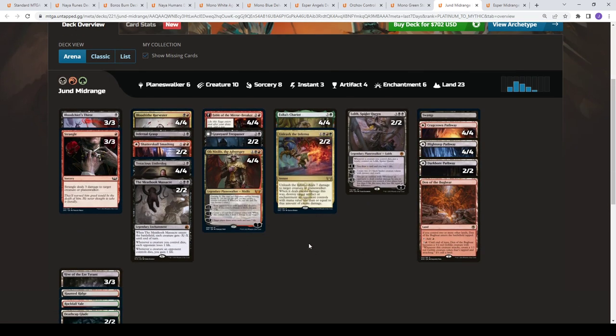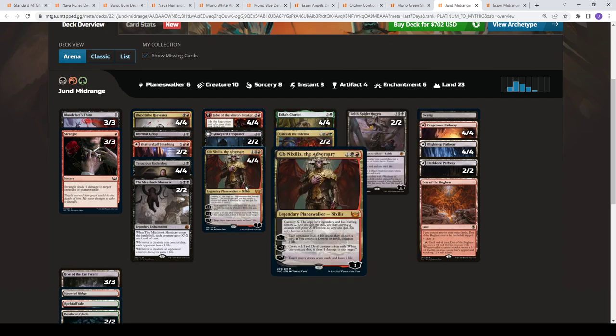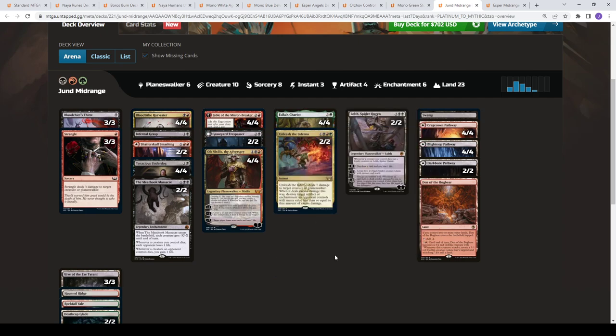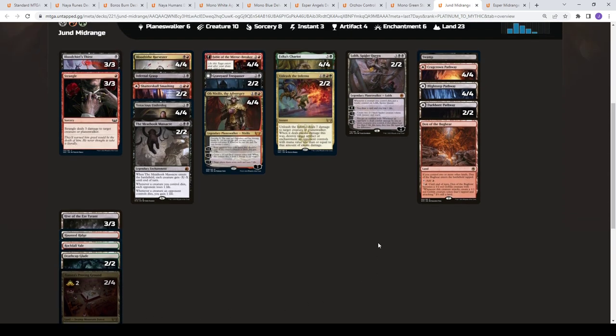And then we got Jund Midrange at 58% win rate. This is kind of a Rakdos splash with Esika's Chariot and Unleash the Inferno. You can copy the non-legendary copies of Ob Nixilis with Esika's Chariot, so you can get three, four, five, six — as many as you want before your opponent concedes — Ob Nixilis. And then just a lot of cheap removal: Strangle early, some Grasps, Shatterskull, Meathook mixed in. Fable of the Mirror-Breaker to copy your stuff and vault card advantage. A variety of lands in there as well.